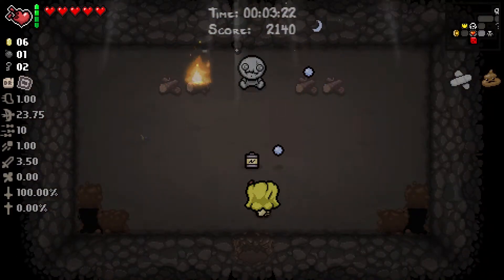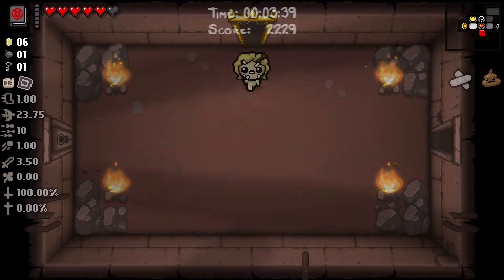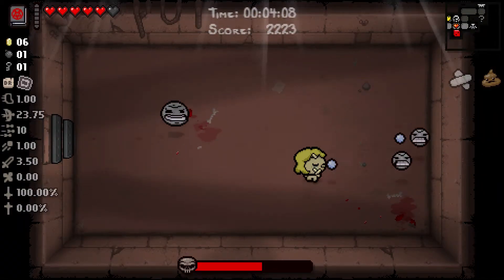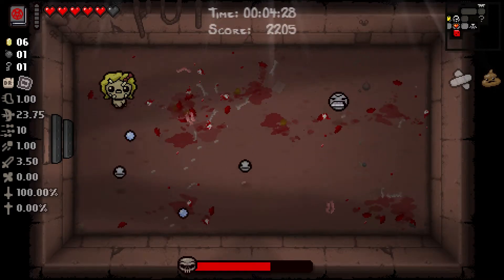And that's why it's so great to get a bomb item early on, I think. Not only does it allow you to find Secret Rooms on the first floor — which can usually be the difference between a really good run or just a bad run — but it also allows you to use one or two bombs on the boss, and that really expedites the process of killing them.